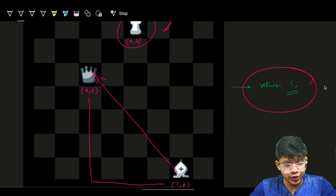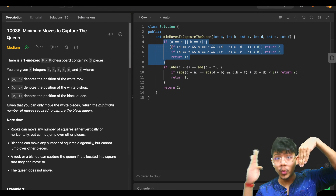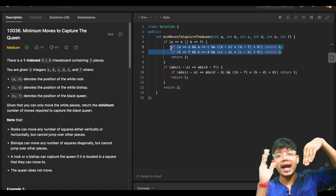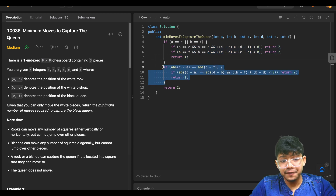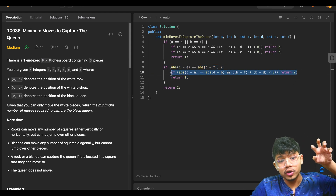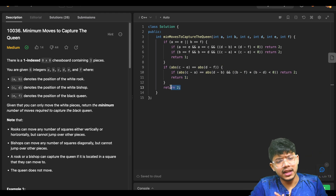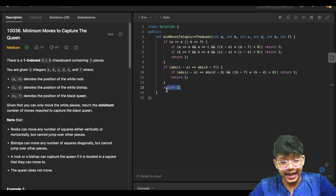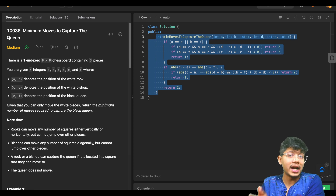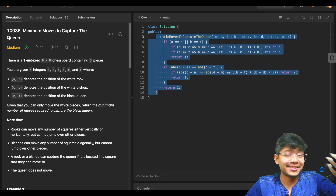In the code, the first condition checks if the Rook and Queen are on the same horizontal or vertical, and verifies whether the Bishop is in between (return 2) or not (return 1). The second condition checks if the Bishop and Queen are on the same diagonal, and verifies if the Rook is in between (return 2) or not (return 1). In all other cases, the answer is 2. The answer is always either 1 or 2. Thank you for watching — see you in the next video, goodbye!